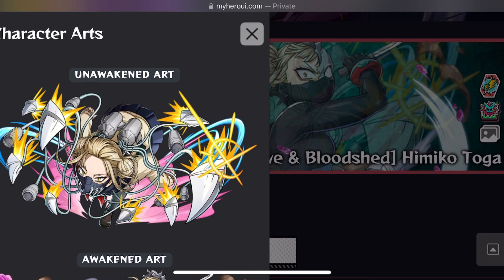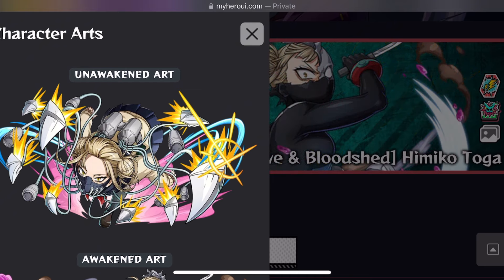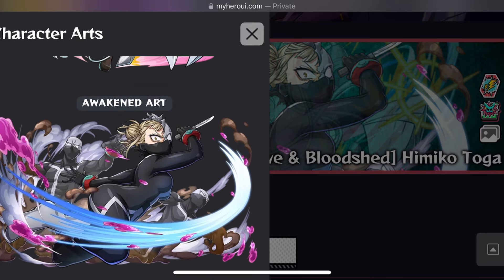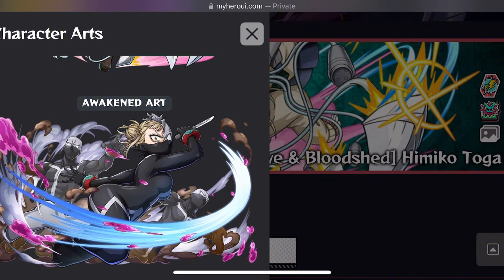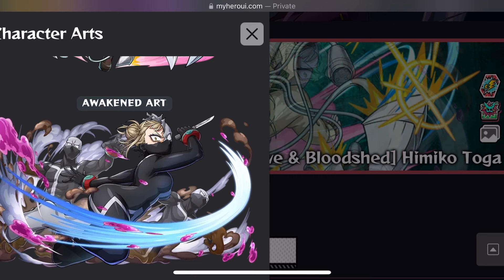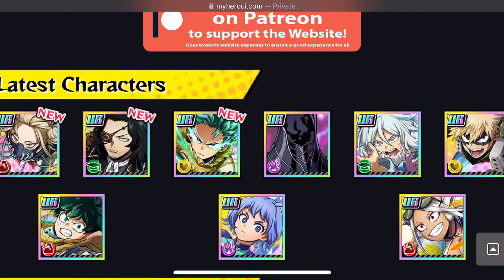Now let's take a look at her art. This is her normal Wicked art — it looks like it's from the new quirk skill set we're going to be getting in Ultra Rumble later on. I like this art. And then the awakened art — I definitely like this one, it looks sick. The only thing I wish they added is more clones in the background, or even the Twice clones where you see Froppy's face and the other characters that were in that fight. Oh my god, that would have been absolutely sick.